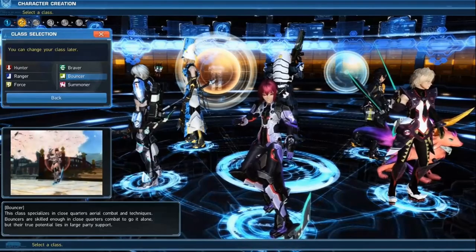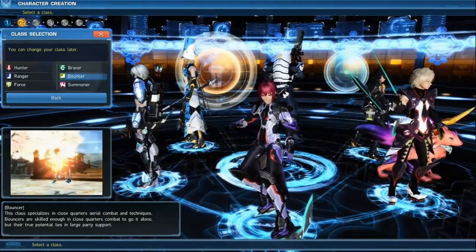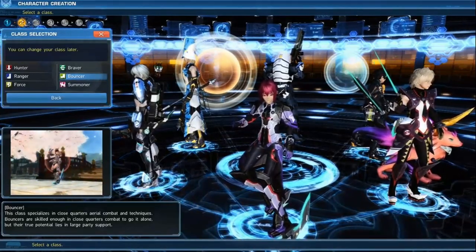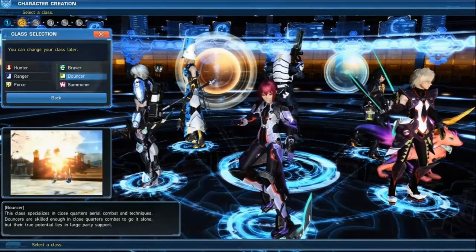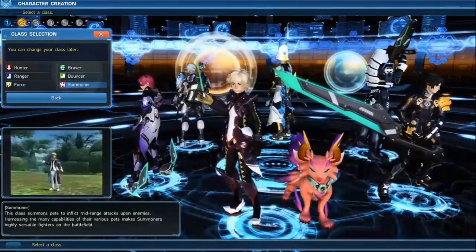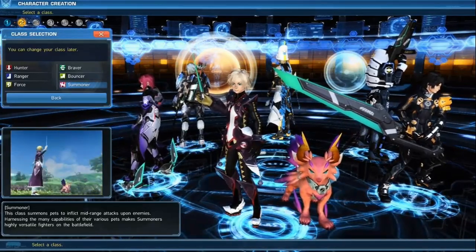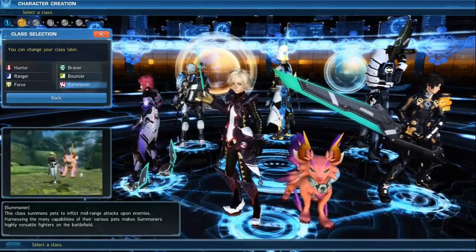Bouncer is all close quarters. The jet boots allow you to kick things a lot, and they can actually use tech or melee power — you can switch between the two once you get a skill for it. There's also soaring blades, which is my personal favorite, that relies solely on melee damage. Some people like the boots more, some like the soaring blades — it's all opinion. Summoner is kind of what it looks like: you control a pet, run around with it, and the pet does the moves for you basically.